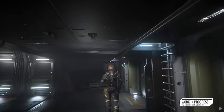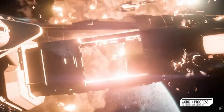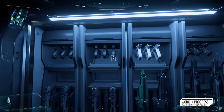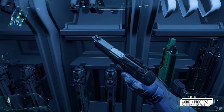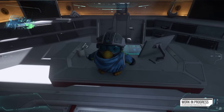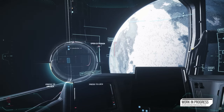The ships added are as follows: the P-56, referred to as a snub interceptor; the Gladius, a light fighter; the Buccaneer, a medium interceptor; the Super Hornet, a medium fighter; the Vanguard, the heavy fighter; Constellation Andromeda, medium gunship; and the Hammerhead, anti-fighter corvette. These are excluded from the classic race mode.